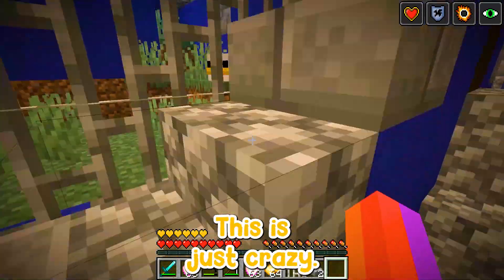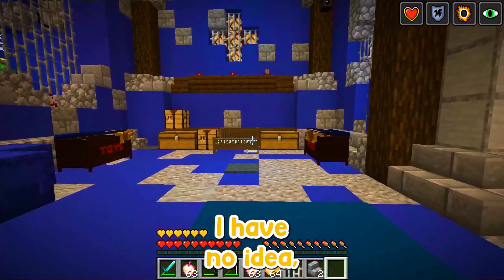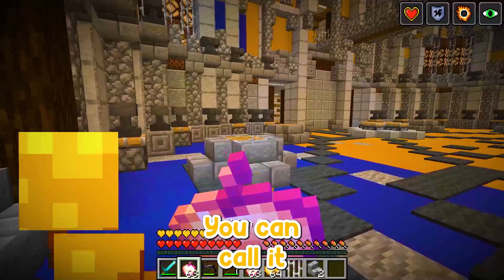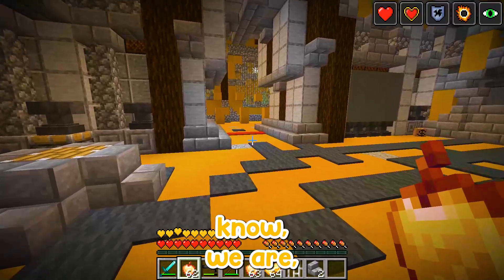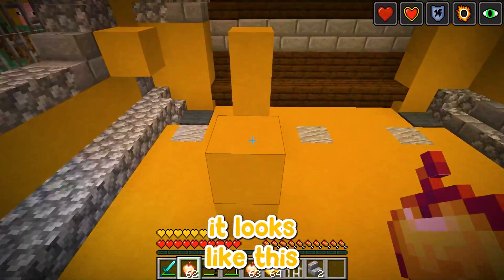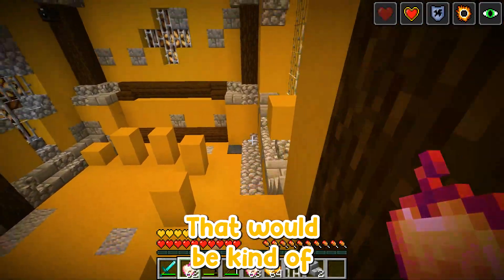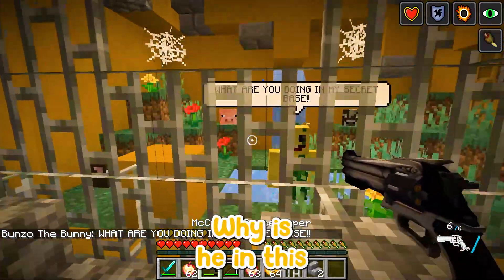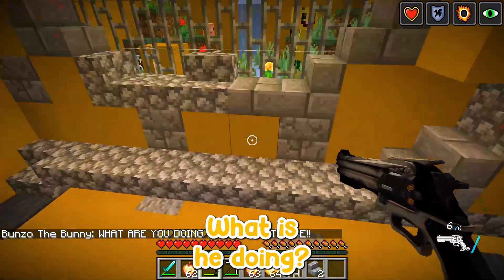Where is Bunzo Bunny, where are you buddy? This is a crazy prison slash secret base — you can call it whatever you want. It looks like this parkour is gonna lead us to him — that would be crazy! Why is he in this secret prison over here? What is he doing? That is wild.